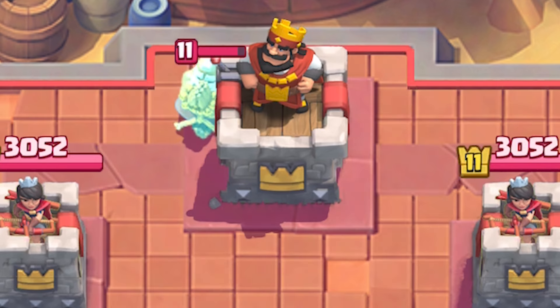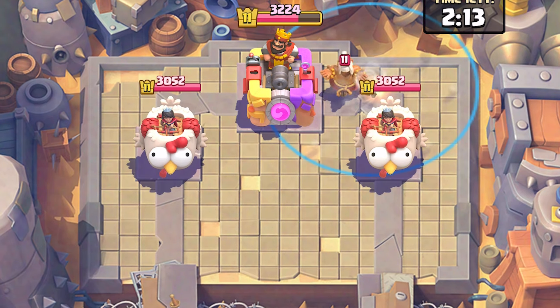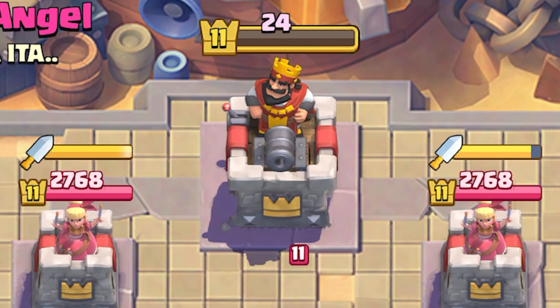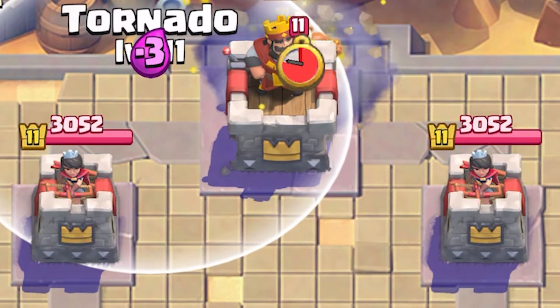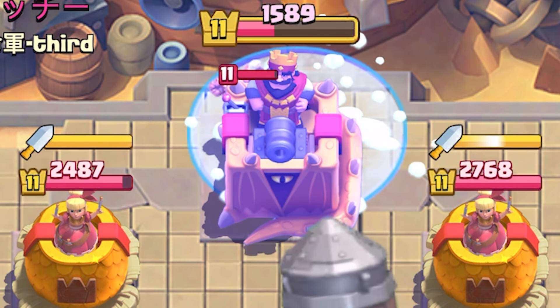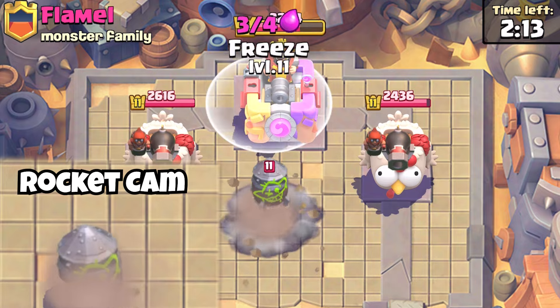Some people might try to stop your rocket with the Monk, which is possible but a foolish mistake. Theoretically you could Tornado the Monk away, which would give you an elixir advantage while also damaging the king tower so you don't have to worry about the 24 HP at the end. But there are some anti-Tornado positions that screwed me up, so I stopped using Tornado and picked up Freeze instead because it's way more consistent.